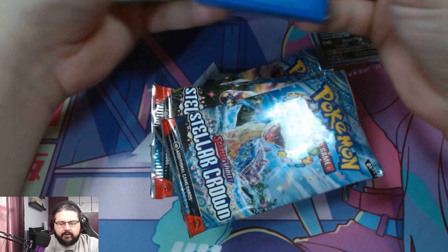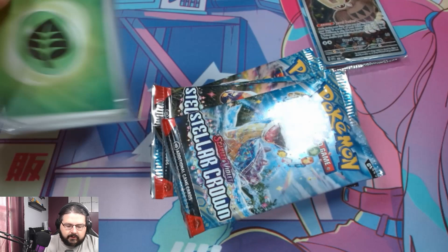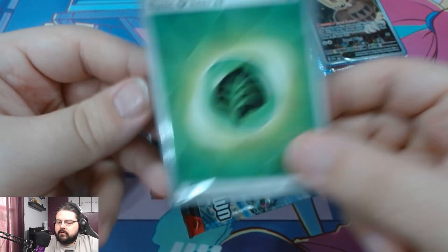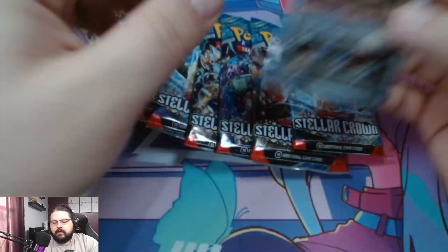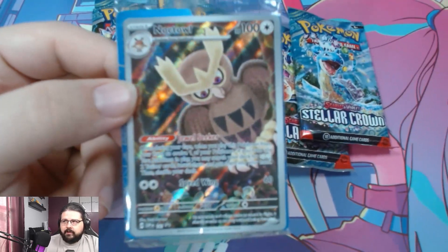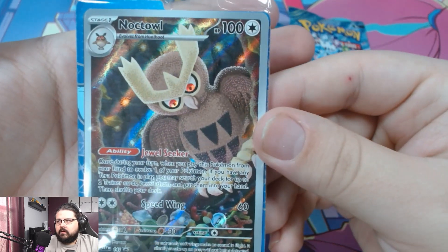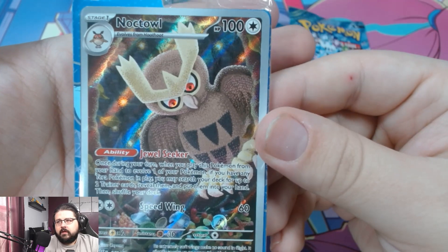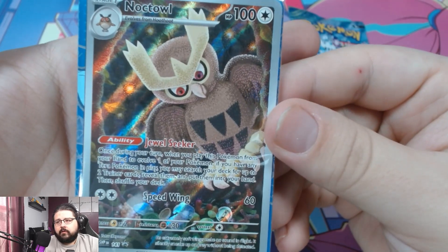We'll put this ETB box away and look at the sleeves. Sorry about the cut on my finger there. And then there are your energies and your booster packs — we'll just lay them out here. And here are the dividers. Let's get this Noctowl in focus — there you go, you can pause and read it if you want. I really love the artwork for this; I think Pokemon's had some banger artworks lately, especially in their trainer gallery type cards.